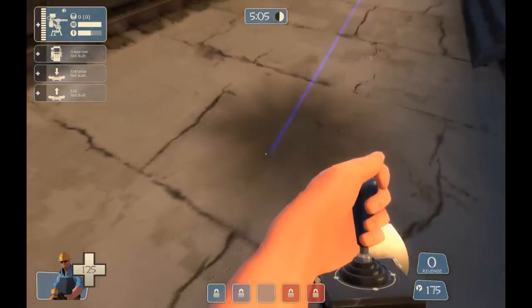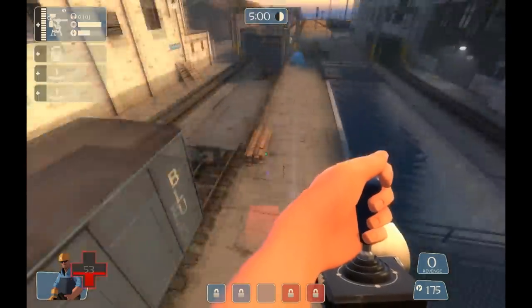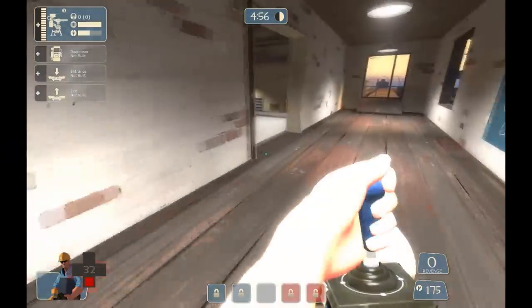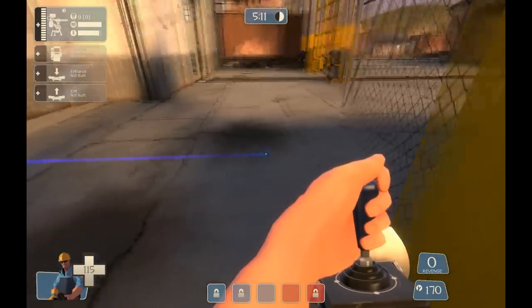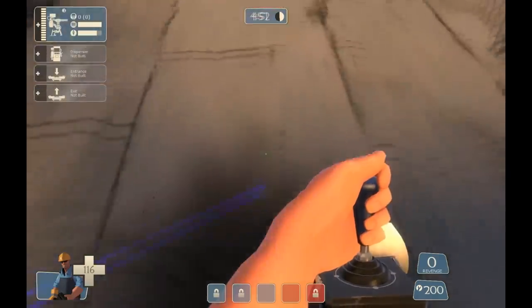Unlike sticky or rocket jumping, sentry jumping can be done from afar. Just make sure to aim it right or you'll jump over the rockets. If you use it properly, jump engineering can get you to strategic points, help you travel long distances, or short distances.